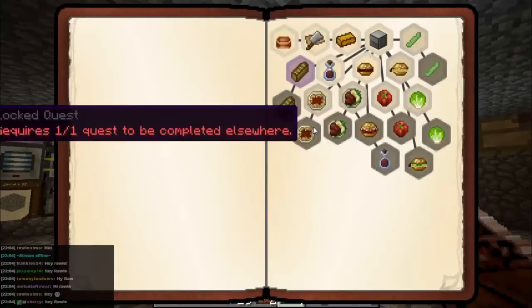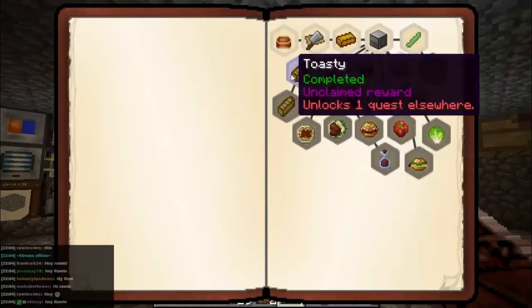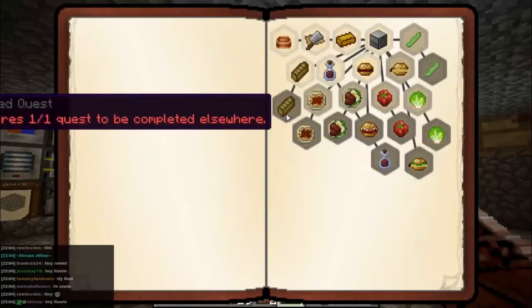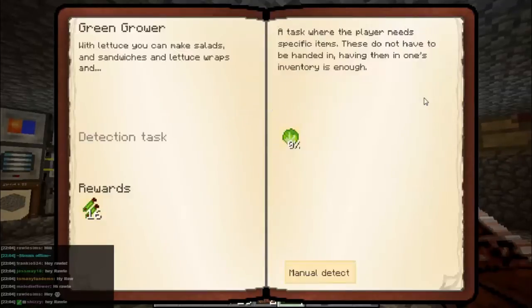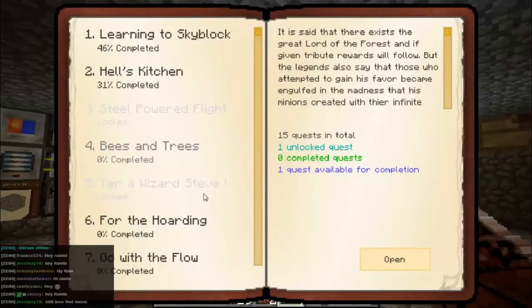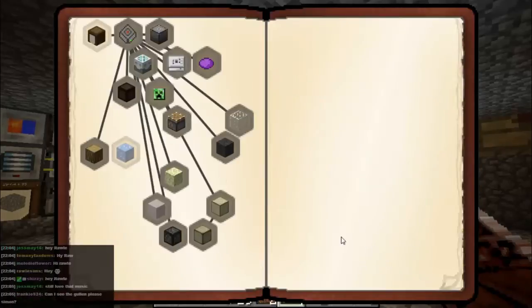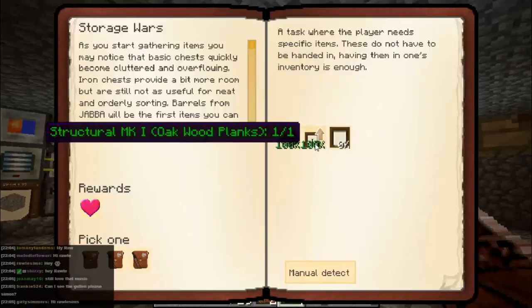Farm labour - tomatoes, don't have tomato seeds yet. Brunch - don't have the stuff for that yet. Toasty - okay, I've done that one. And that one requires one class to be completed elsewhere. I think we're done with all we can do here. We need to get some seeds by the looks of it. Bees and trees - there's one in there I really want to do, but there's one I want to do first.